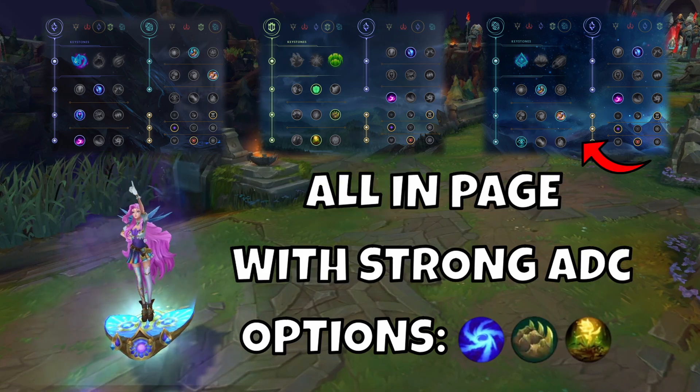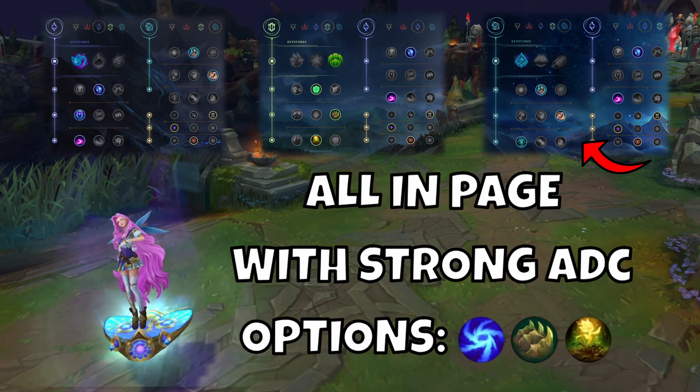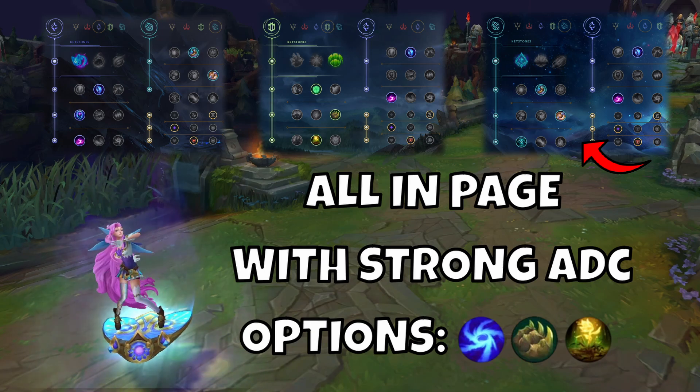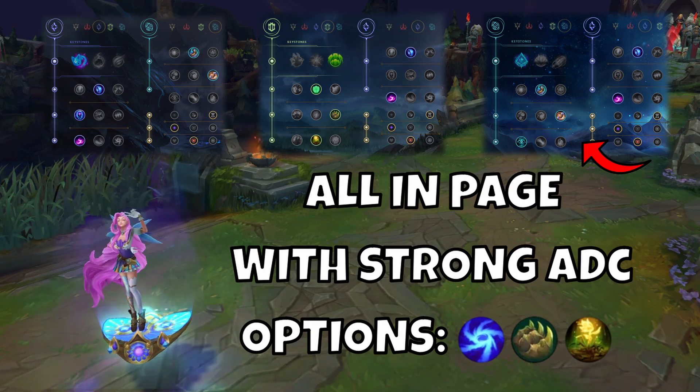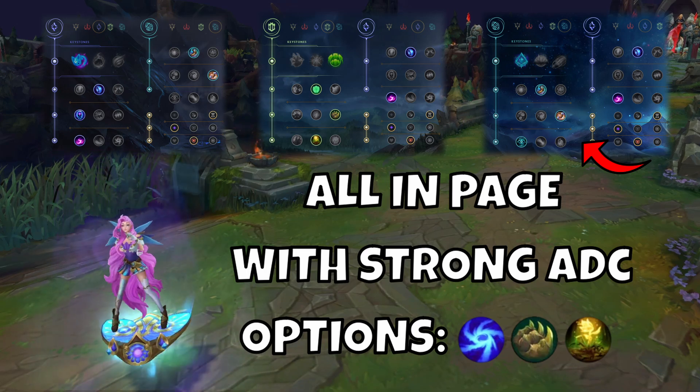Glacial is not a very conventional page, but it's actually very good if you have an ADC who is very strong and wants to all-in and burst the enemy. For example, pair it with Caitlyn and she can run the enemy down with this slow. On top of that, I would almost always take Exhaust with this page as it allows you to Exhaust into E to set up a Glacial proc.